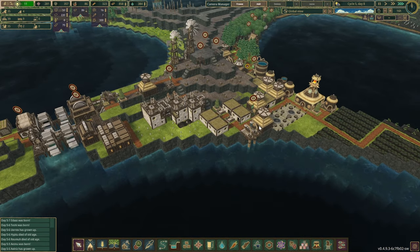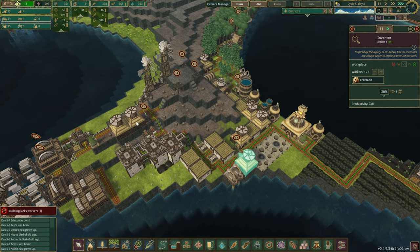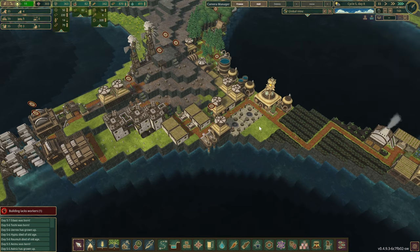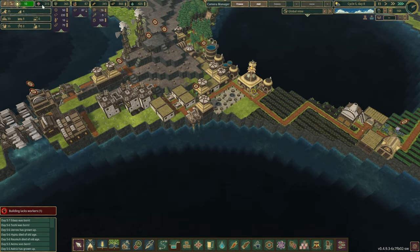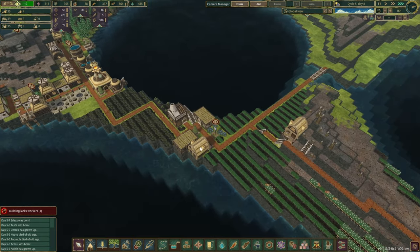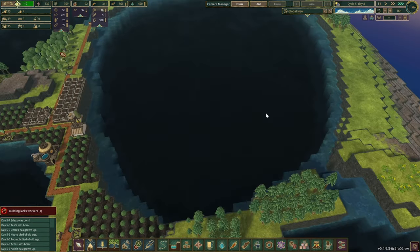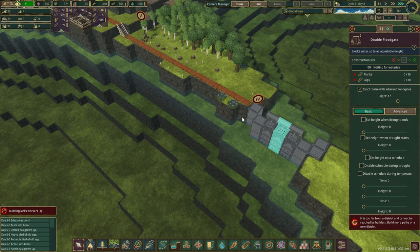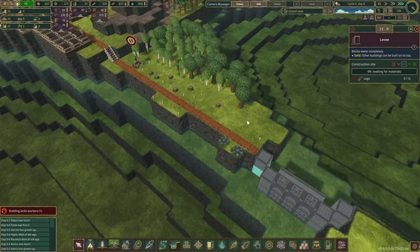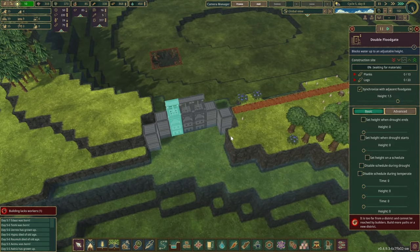Another day has dawned on us. We have done all the inventor huts already. So I was thinking our next progression, whilst we are waiting for the science — we've got 315 right now — we could also start closing off some of that water here as well. Just a few levee pieces and then double floodgates. The only problem we're going to have is crossing for these guys.